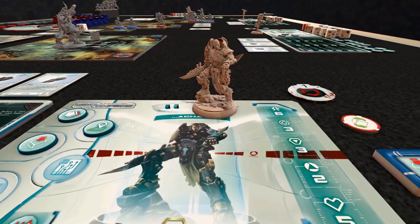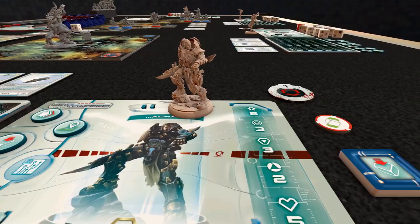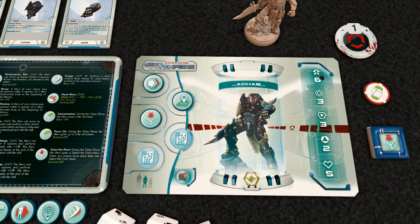Akub is the first hero we're going to talk about. He's my favorite — he's the one I've been playing, and he's kind of the leader of the pack. If you think of Sine Tempura, it feels like Dungeons and Dragons, but in a dungeon crawler, dice-chucking RPG — all kinds of fun. There's so much depth to it and so many good options to choose from.